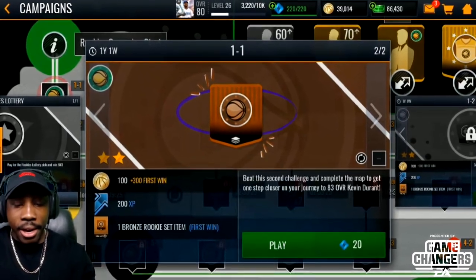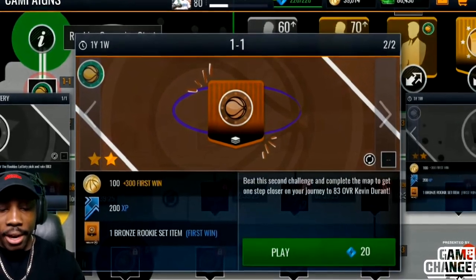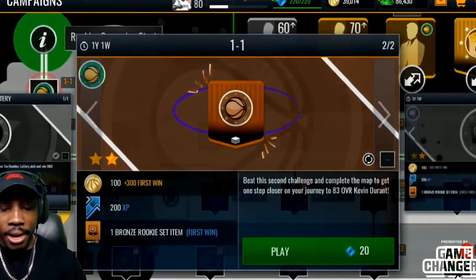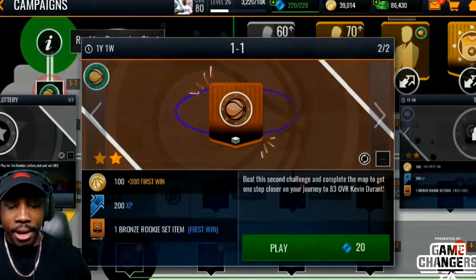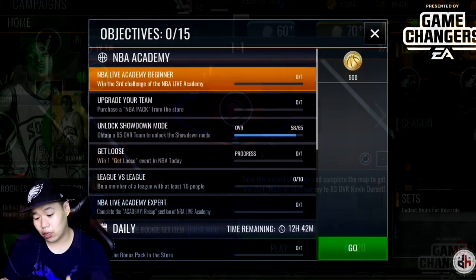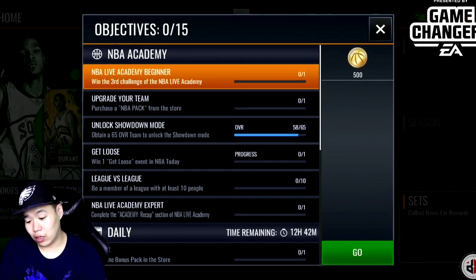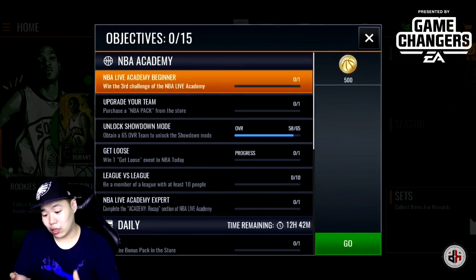Play the first win on every live event that's reasonable. Don't do a live event that costs 200 stamina for only 50 XP when there's one giving 200 XP for just 10 stamina. You guys have to be smart about your stamina-to-XP ratio — use the least stamina while getting the most XP. That way you keep leveling up, keep getting stamina refills, and can keep playing throughout the day.